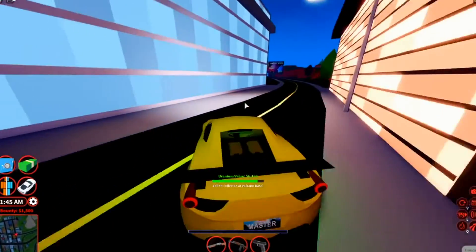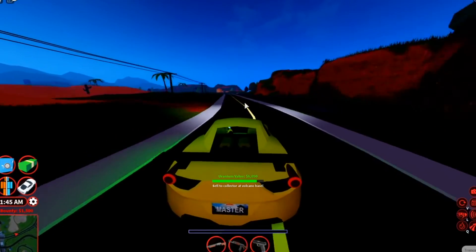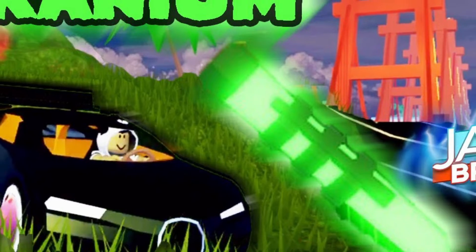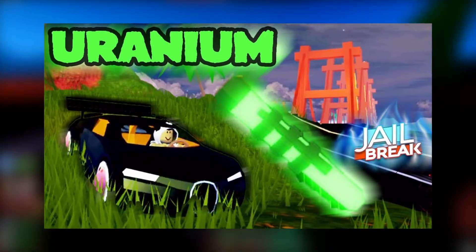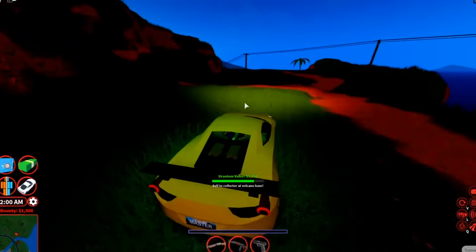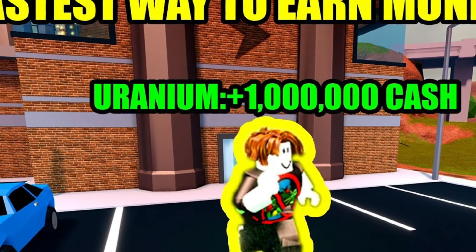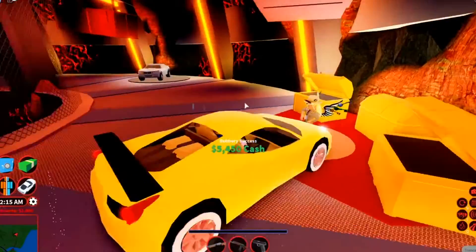Delivery: When a player completes the parkour and exits the building, they must immediately proceed to the volcano criminal base and present the uranium to a collector. An experienced thief can profit from this crime for $5,800 to $6,000 if completed in a timely manner. $1,000 should be added to a criminal's bounty if they perform the crime. However, if the uranium's value falls to zero, it will vanish, indicating that the heist was not completed and no bounty will be added.